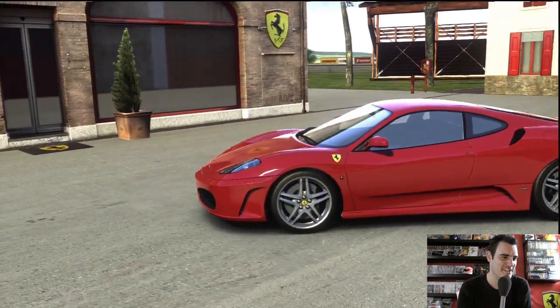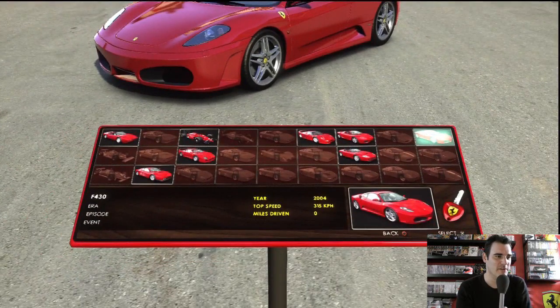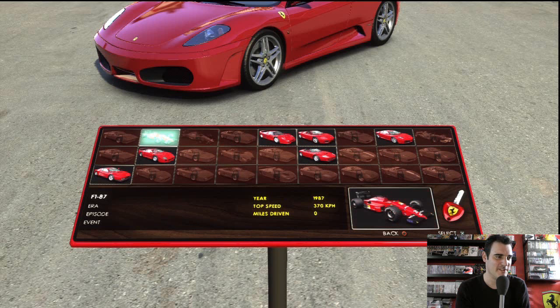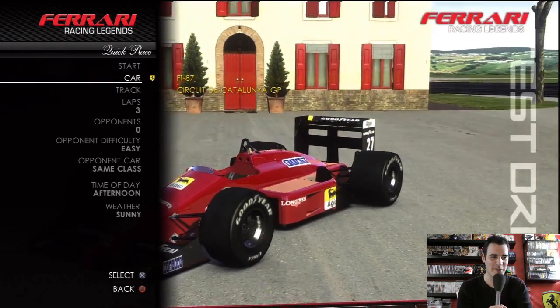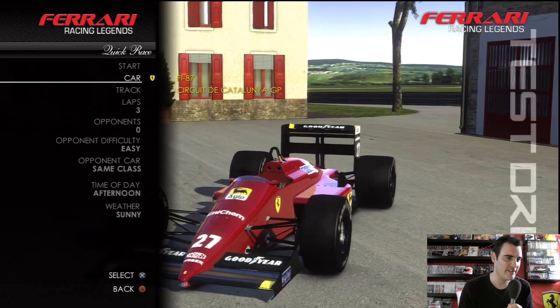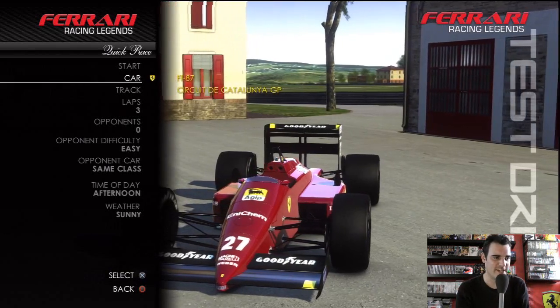Let's see what cars are available. There's a whole stack of Ferraris but you need to go through campaign mode to unlock them — I haven't had time to do that. So the first thing I want to do is get into an open-wheel Ferrari: the '87 Ferrari, driven of course by Gerhard Berger.